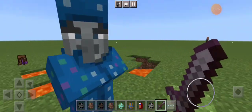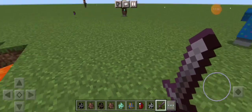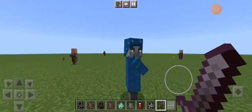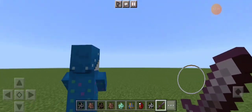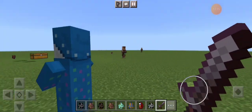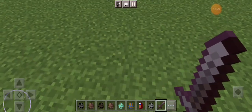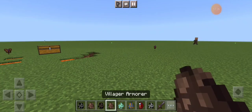Everyone in Minecraft talks about finding an Illusioner — they're so rare. I've actually figured out this mob is basically 'fake' because you can't find them in normal gameplay; people keep saying they're there but they're not. But now you have the Illusioner in your game with this mod! You can kill them.